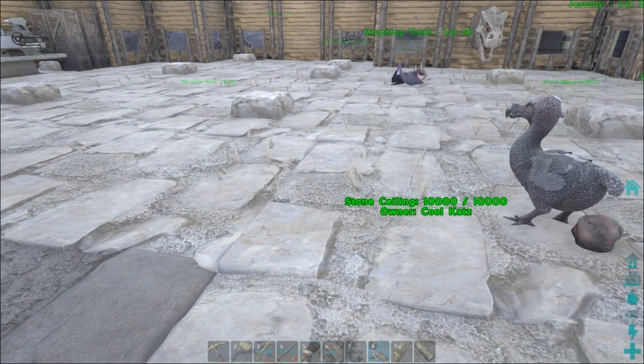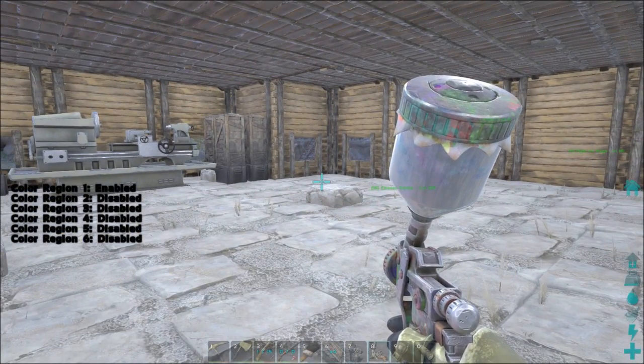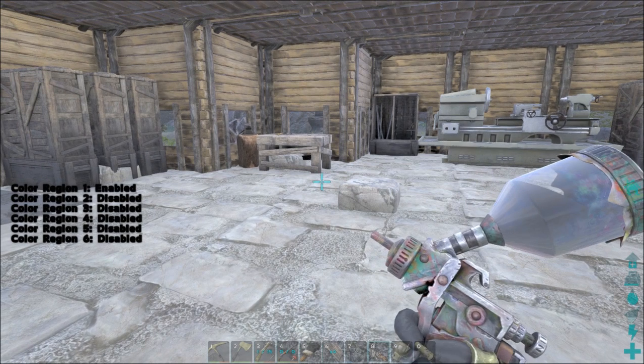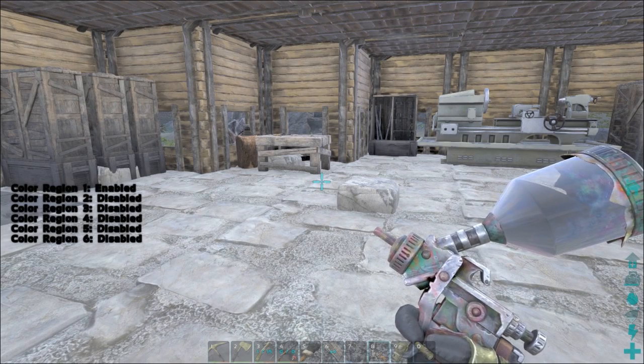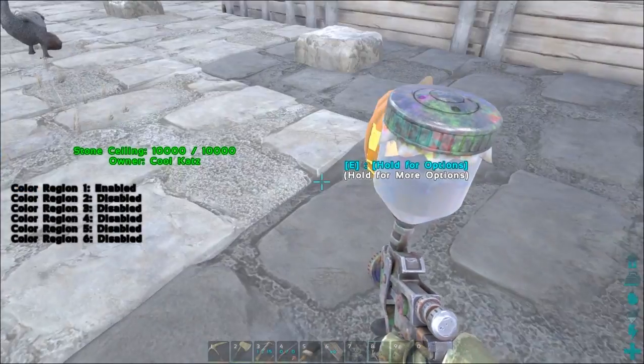So you'll want to load up the spray painter. Region one is already enabled for this particular gun, but if you do need to change it, what you want to do is hold down your right click and then press your number keys one through to six. So if I press one it disables it, and if I press it again it enables it. Basically those are the regions that you want to paint. So if I spray the ground now it paints it black.